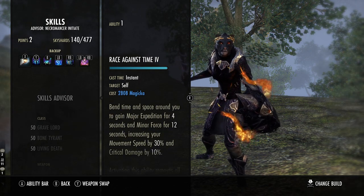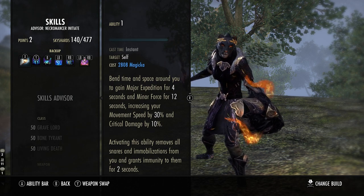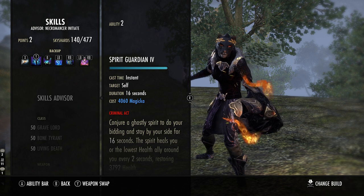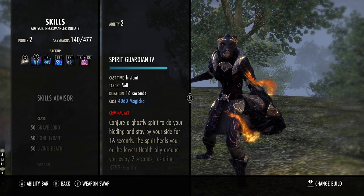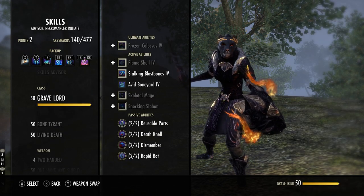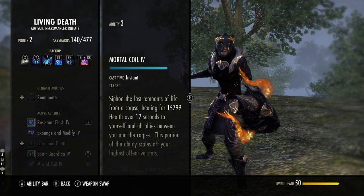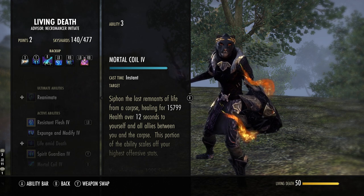On our back bar, Race Against Time is our snare removal — it lets you kite around and run freely, and the critical damage increase of 10% is huge too. Spirit Guardian gives you 10% mitigated damage, which is really nice, and you get a mini-heal that heals you and your allies. Keep this on your bar at all times. The passive from Spirit Guardian also increases your magic and stamina recovery by 200 just by having it out, so make sure it is always active. Mortal Coil is basically an extended Vigor — it heals you for 15.7-15.8k over 12 seconds, which is a lot. Get it out on any corpse whenever you can to keep that heal going.